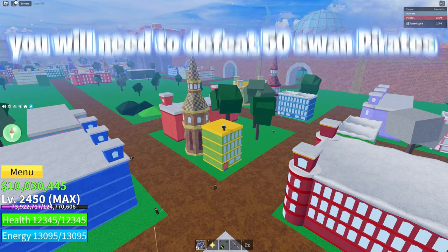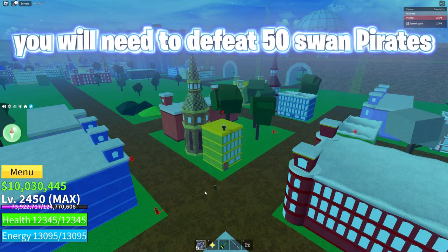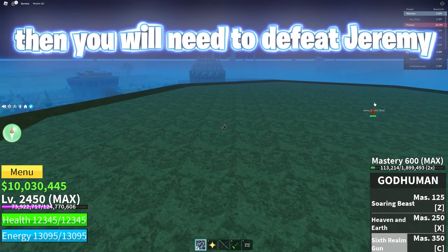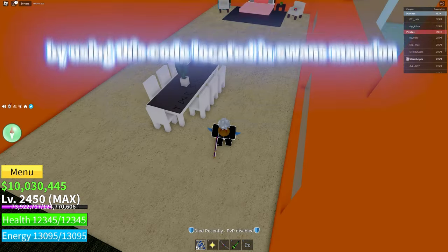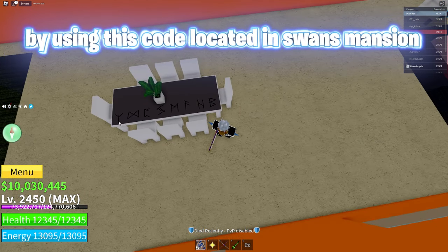In this quest, you will need to defeat 50 swan pirates. Then you will need to defeat Jeremy. And you need to free the gladiators under the coliseum, by using this code located in Swan's mansion.